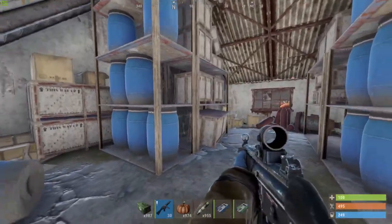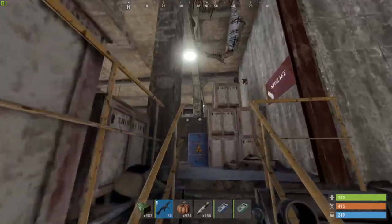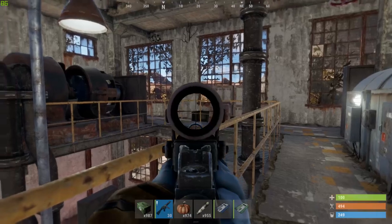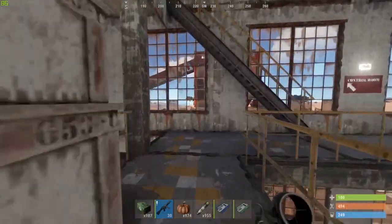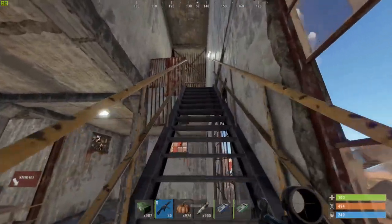Let's climb the stairs. Over there you can find a military crate — it can also be a brown crate, but yeah, we got lucky again. So let's keep climbing some stairs.